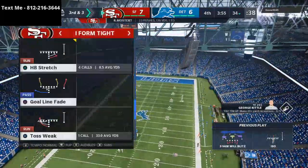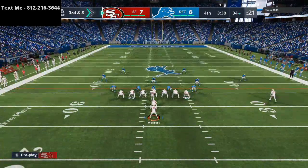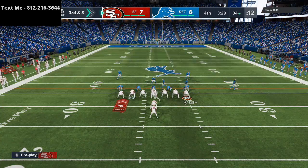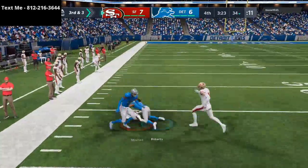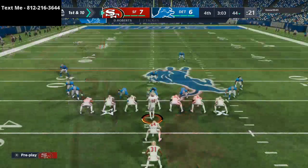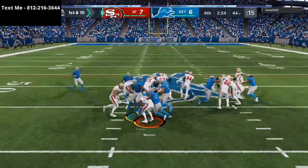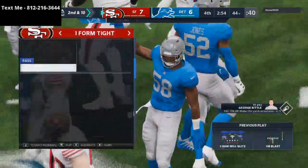That's a big third and three. I'm going to take a little bit of a gamble here — try to catch him in a run commit. We're going to try to hit that toss again — that toss has been wide open. See how it causes that little switch, and then we get outside leverage. And 97-speed Raheem Mostert is able to pick up a big first down. In this offense, if you can get 30 carries a game, you're going to find a lot of success with this.